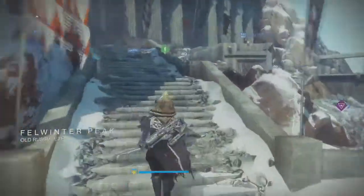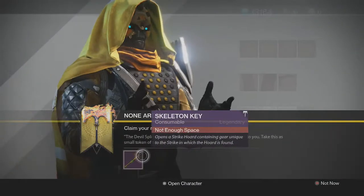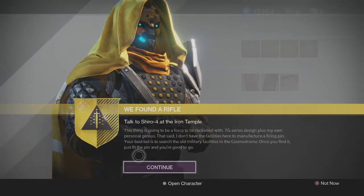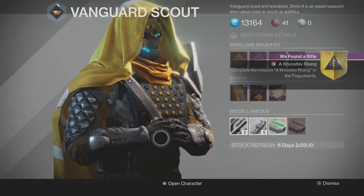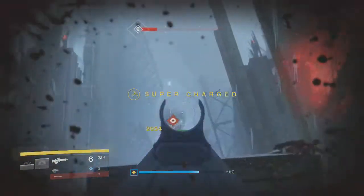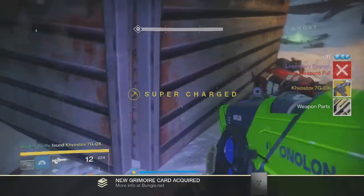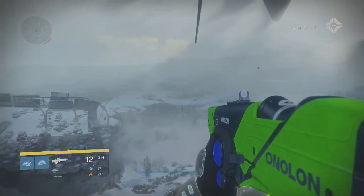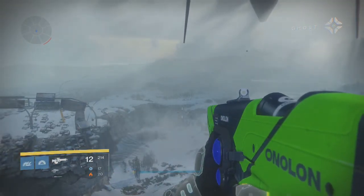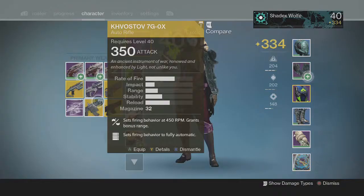Once you've done that, head over to Felwinter's Peak, the social area, and head over to where Shiro-4 would be and simply talk to him and get the mission from him. The rest is pretty self-explanatory — just head over to the mission he gave you and kill the captain. You'll have to chase him around for a little bit and then it'll drop the Kvastov right there. You'll have a little time to talk with your ghost, and then head over to Shiro-4 again and he will give you the Kvastov.